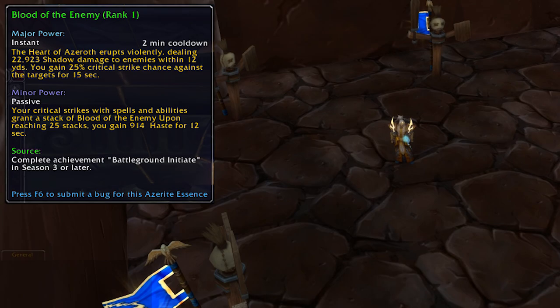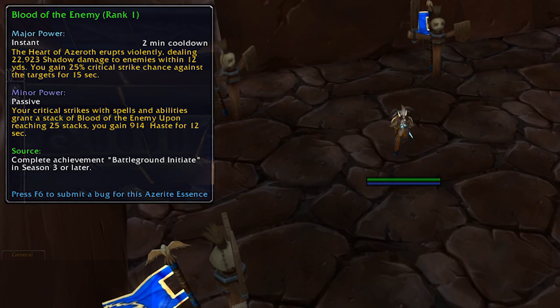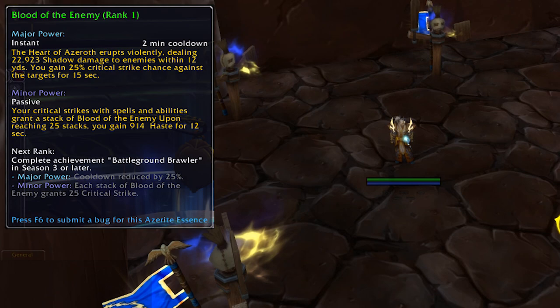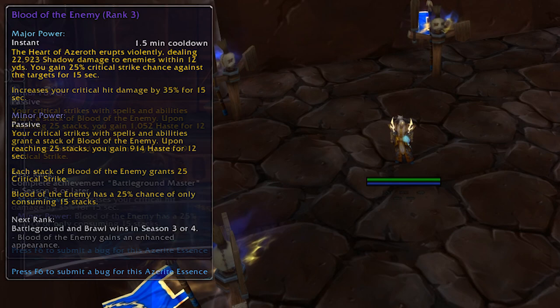Blood of the Enemy is our next essence — this is a burst of AOE with a crit buff applied to anything that gets hit. This one is going to be very useful in mythic plus for sure, but this essence comes from the Battleground Initiate achievement in season 3 or later. Rank 2 comes from the Battleground Brawler achievement, rank 3 comes from the Battleground Master achievement, and even rank 4 comes from battleground and brawl wins in season 3 and 4, so that one actually sounds like a random reward.